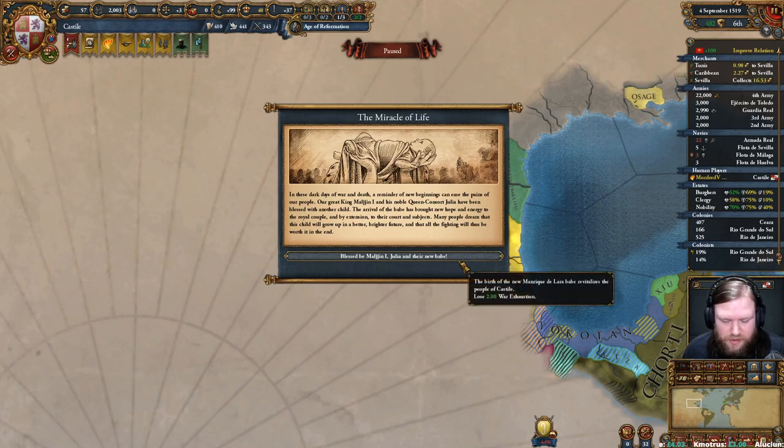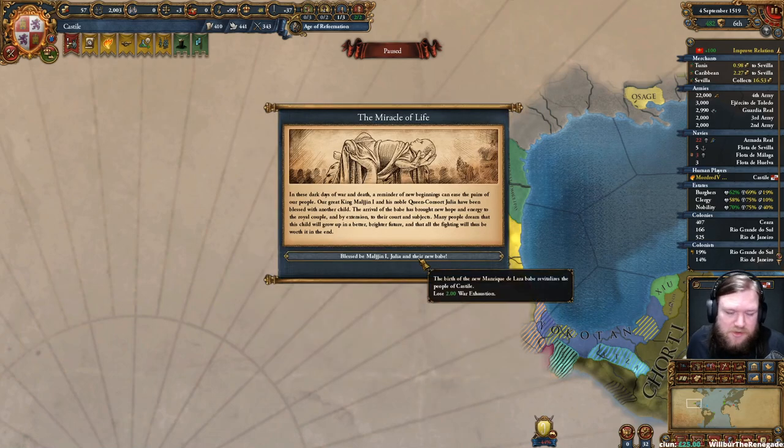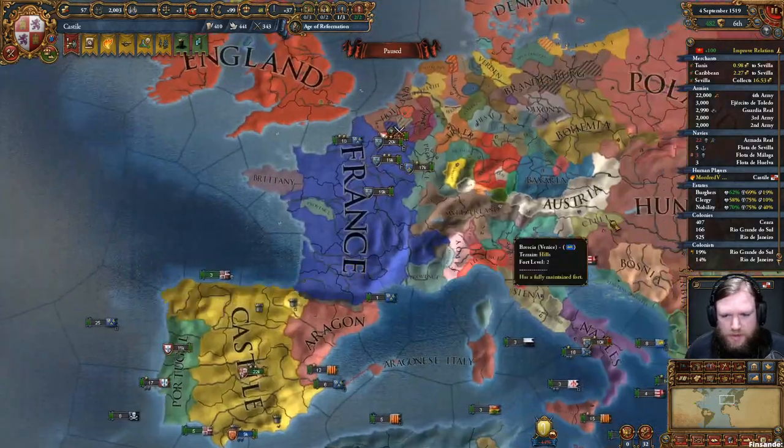War exhaustion: lose to war exhaustion. That's really good for us - I was getting a little bit concerned that we're sitting at 2.9, but now we're going to go down to 0.9. In these dark days of war and death, a reminder of new beginnings - our great king Muljin I and his noble queen consort Julia have been blessed with another child. The birth of the new Manric de Lara babe revitalizes the people of Castile. Excellent.